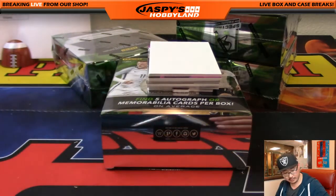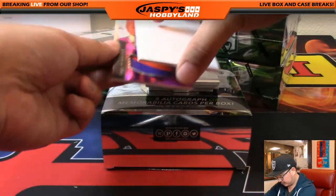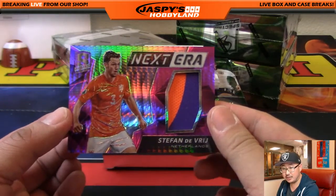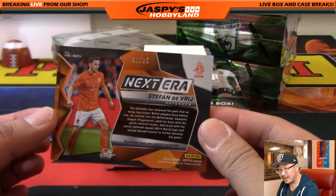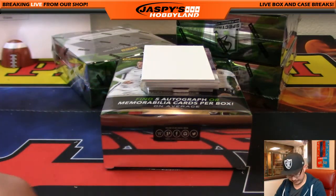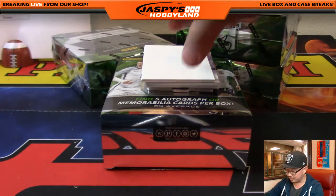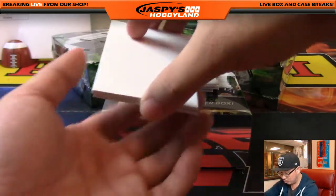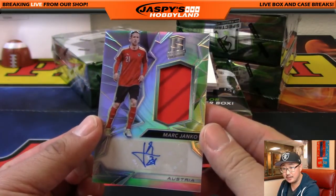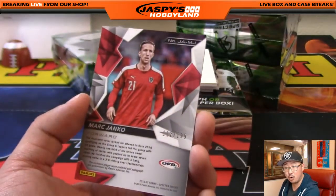Liverpool beat Leeds today in the English Football League Cup, advancing to the semifinals in that tournament. England — that goes to John Parker. Next we have Stéphane De Vrij for the Netherlands, the Orange — 19 out of 25 for Netherlands, that'll be Michael B. Mark Janko — Austria — jersey and autograph. Who has Austria in this? Victoria does. There you go Victoria, 112 out of 199.